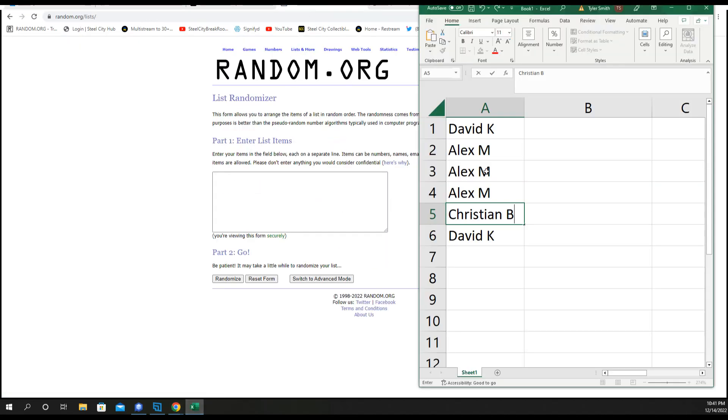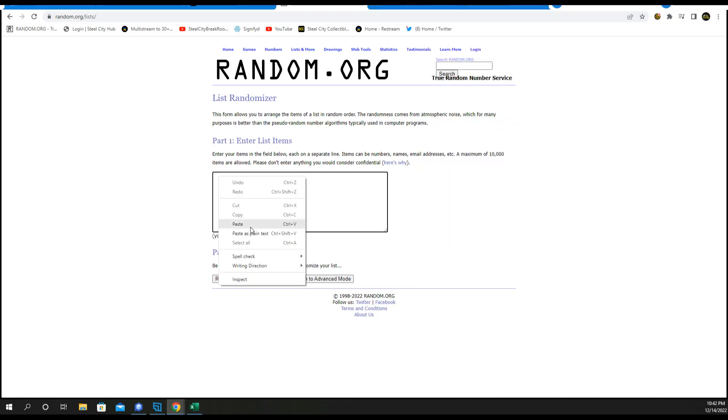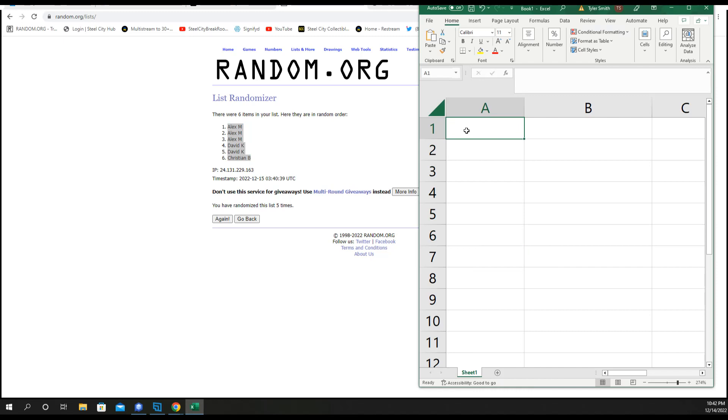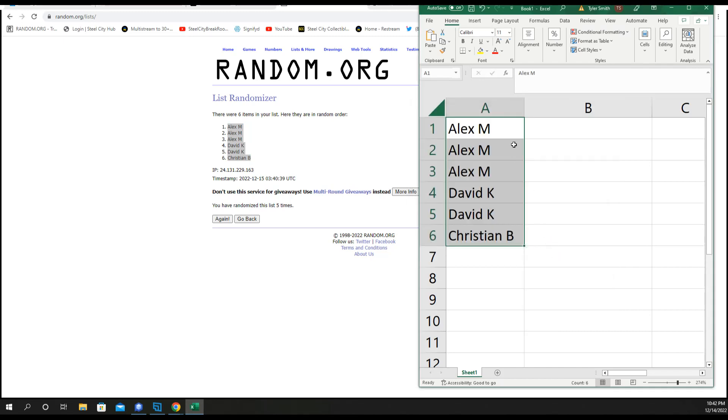New list five times for the draft order. We have David, Alex, and Christian. Alex gets top three picks, David at four and five, Christian at six. Fun thing about drafts - everybody usually has a different order. Alex with one, two, and three, you're on the clock. David four and five, Christian six.